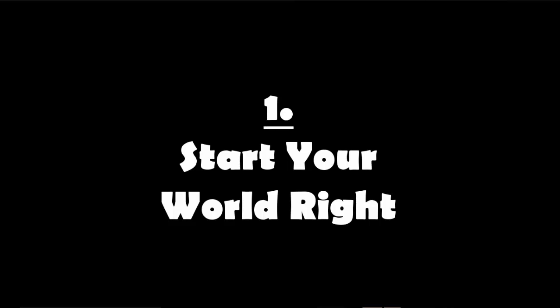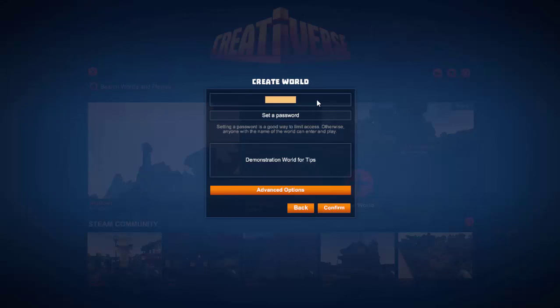Tip 1: Start your world right. You've come to the world creation stage. Click new world, create world — it doesn't matter what the name is. Make sure you set a password. Somebody will come in and grief you if you do not password your world. Be careful who you give it to. You don't need to put in a description, but you can if you want.